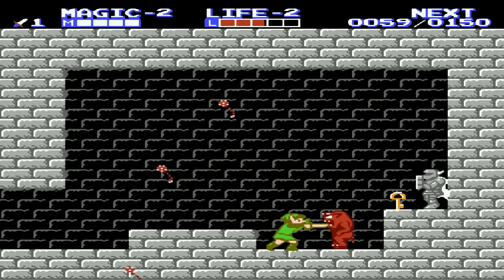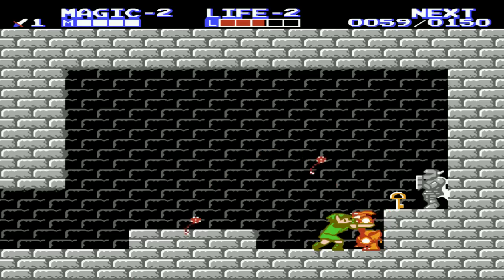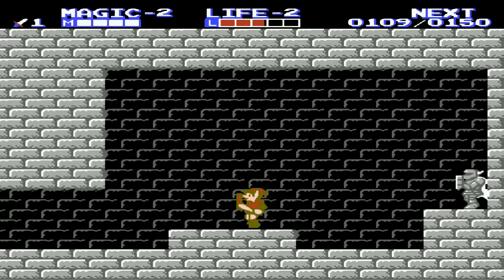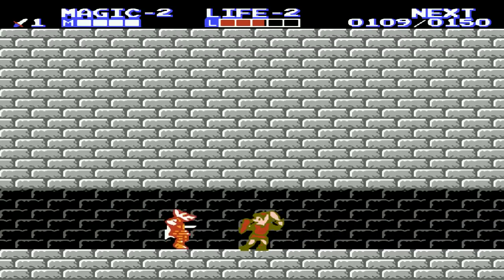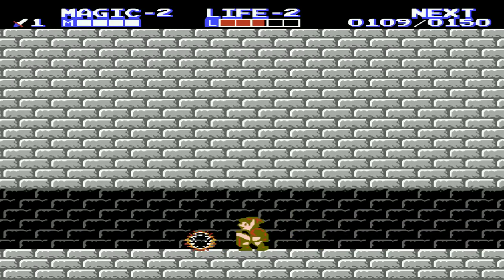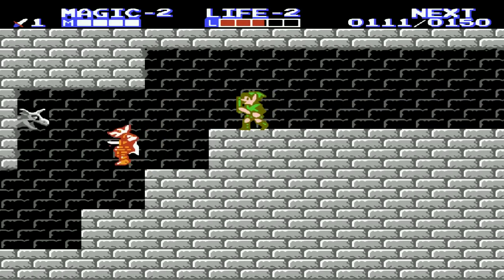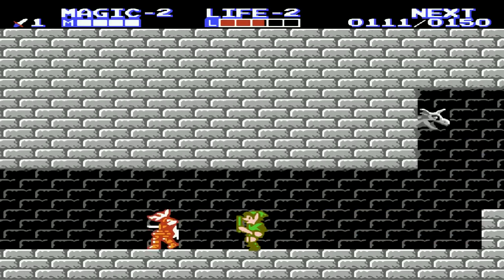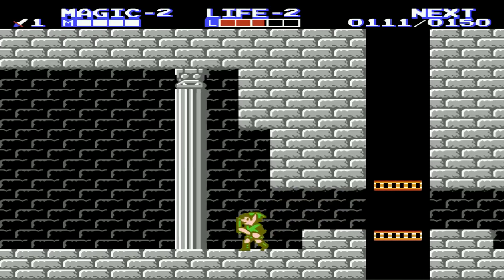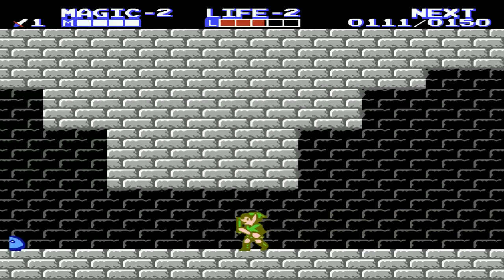Look at these weird enemies just chucking stuff. We got him, and we got a key. Here we got a potion. Since we got a level in magic, shield doesn't cost 32 points anymore — it now costs 24. Good to know. Now let's go back to where that item was sitting.